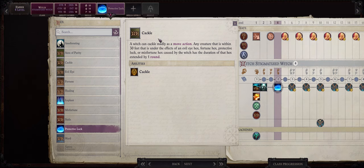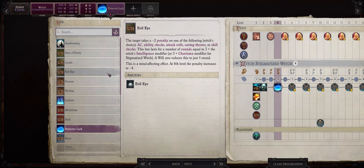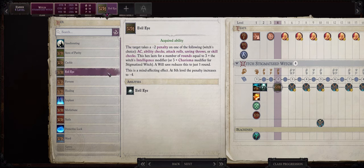The difference being because you can pre-buff with Protective Luck, you can also extend it basically for an infinite amount of time by just spamming Cackle, as I will also show you later on in the section on how to play Ember as a Witch. So to put it simply: if you are playing on hard and unfair where enemies tend to have a lot more attack bonus so they can hit you with ease, be sure to pick Protective Luck earlier instead of Evil Eye; otherwise go with Evil Eye.